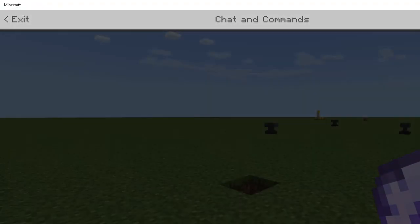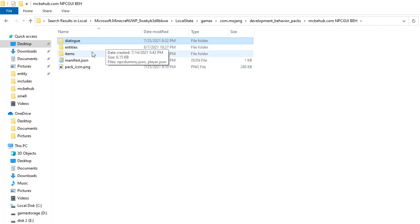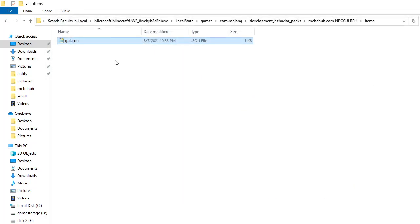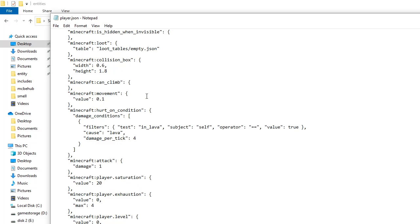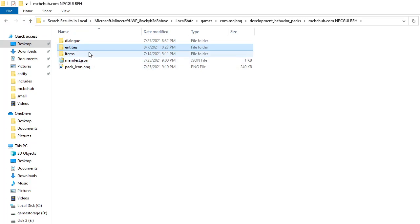So if you guys need any more help, make sure to go into the description. They'll all be on the website — mcbehub.com. So we got the dialogue, entities, and item files in here. What I've changed inside the GUI is now we're doing summon, mbcdummy, and mcbopen. If you guys want to look into those files, you're free to look — it's public information, do what you please. Basically how it's working is it's opening up this dummy, and that's basically why we can't do @s anymore. And the player JSON is just giving us an NPC component. You guys can remove that file if you don't want edible names or when you click on players it opens up some cool stuff — so you can remove that file if you want.